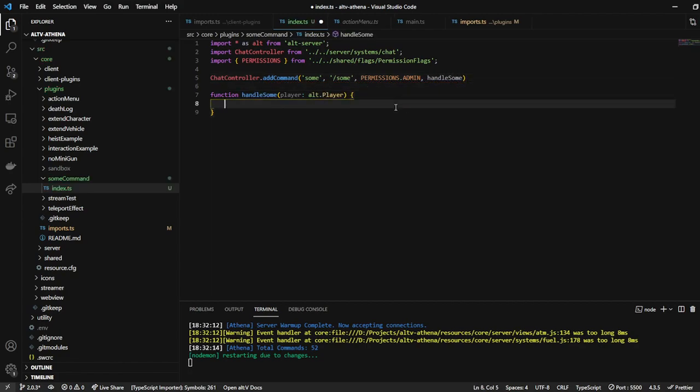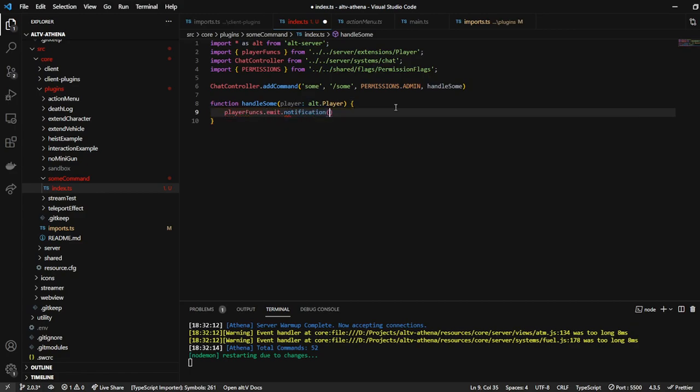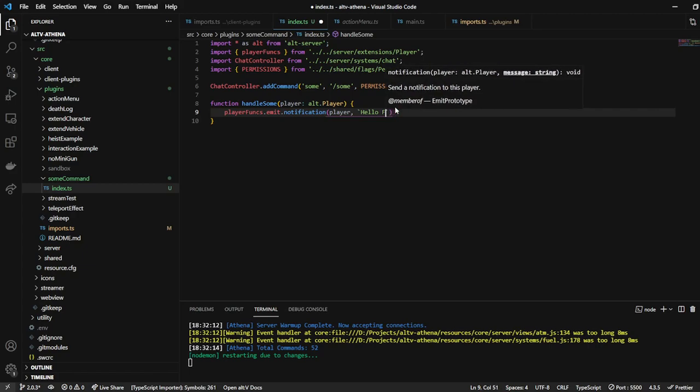So now what we can do is when we type a command, let's just make it send a notification to the player. So we'll do player funks emit notification, past player — I'm going to say hello from the command.